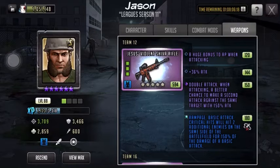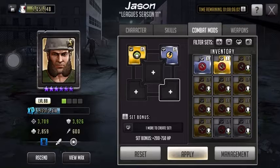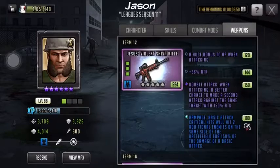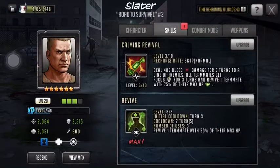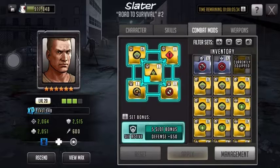The only issue is the attack didn't necessarily go to plan. For Jason, I recommend either defense or HP just so he can last a bit longer. I'm just slapping on this life steal mod because it's just been sitting there a while and might as well put some use into it. Next is Slater. As you've seen in multiple videos I've done, he's quite good. Plus he has bleed on his rush, so quite useful.